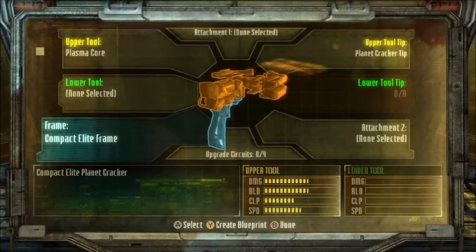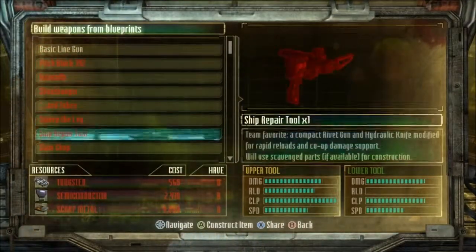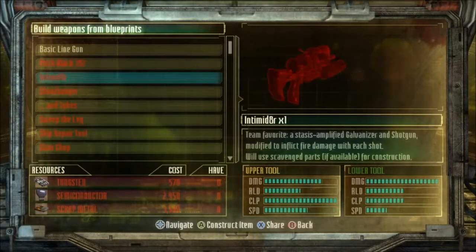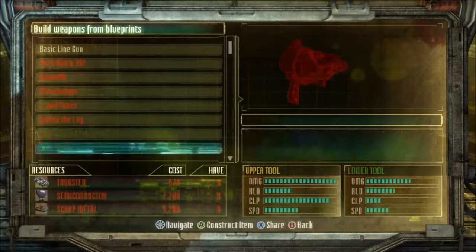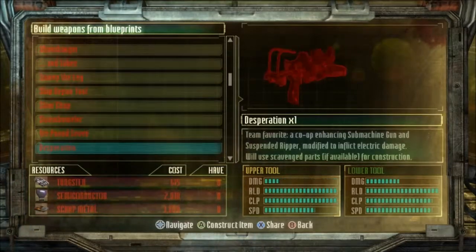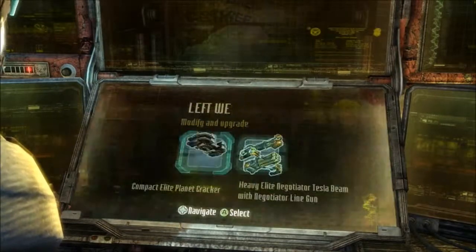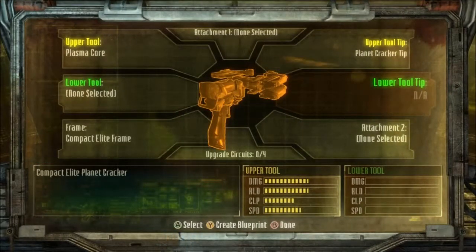I got a bed right here. Whoa, that's a lot of stuff. Basic line gun. Ship repair tool. Damn — that's some interesting weapons in here. Damn it — stupid phone, I ain't answering at this time. Someone else can do it.